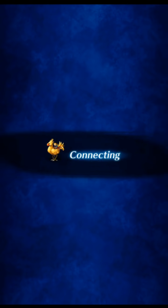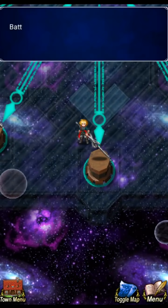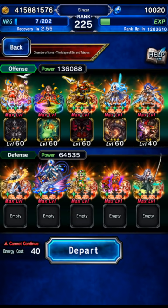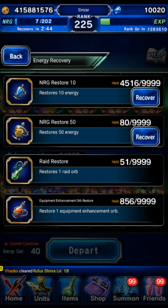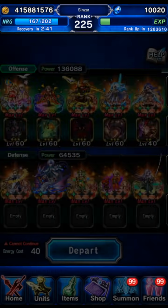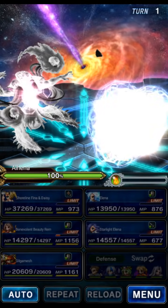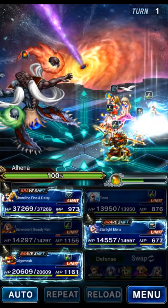Let's go to the next one — Alhena. Missions: use five or more Limit Bursts, defeat with an Esper, and within 30 turns. The five LBs mission is going to be irritating — we're not going to sit here and do five Limit Bursts in the video. Bring someone that doesn't deal damage with their LB, like Cetra Aerith's base form, and just do that five turns in a row to complete the mission.